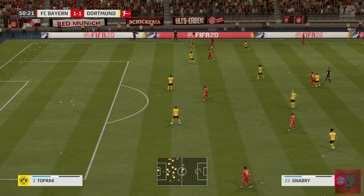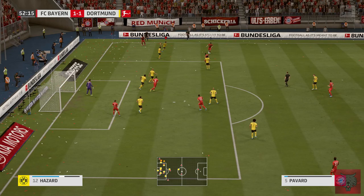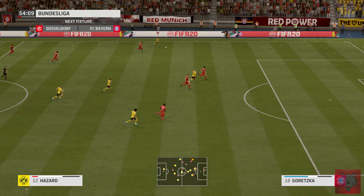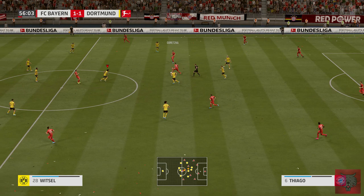Gnabry on the right in the second half now. Toprak had to come back from his loan due to Hummels's injury. But life without Sancho overall is still going quite well. With the amount of money we brought in for Sancho - a whopping £155 million - we were able to go out and buy Leon Bailey and Sane because of it. Hazard now on the right, pushing forward, coming a lot more into the first team than he was earlier on in the career rebuild series.